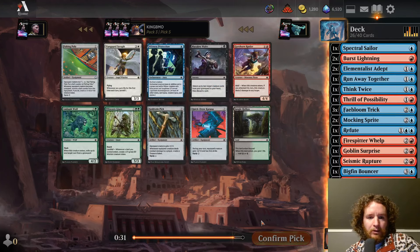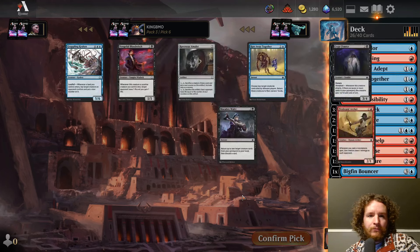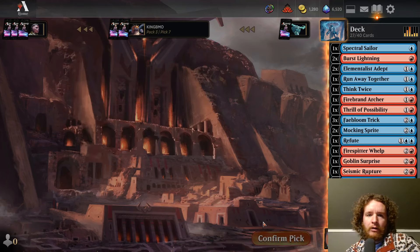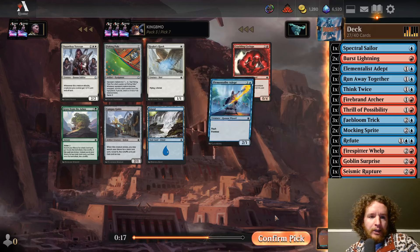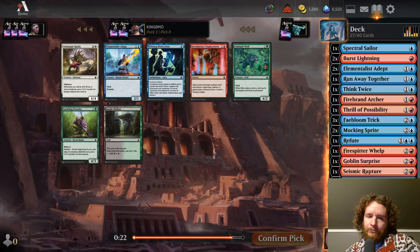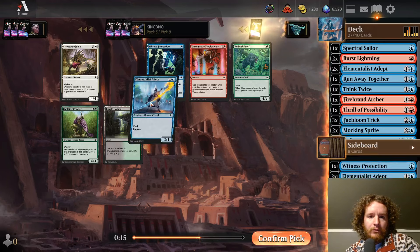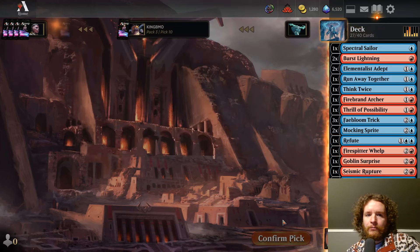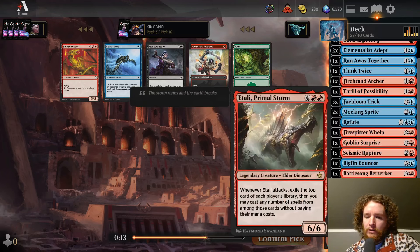Can we end up with an Abrade? Witness Protection — probably won't play it. Firebrand Archer — I could play one of those. Don't want Run Away Together. Picks 8 and 9 — another Adept, not going to play it. I don't want Threaten in this deck. Pick 9 — Icewind Elemental, we have enough five-drops. I'll take Brass's Brownie for the gems. Shivan Dragon tabled — I don't think we want it given we have two Archmages, two Terrors, and an Atali.